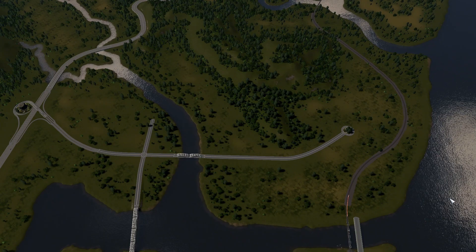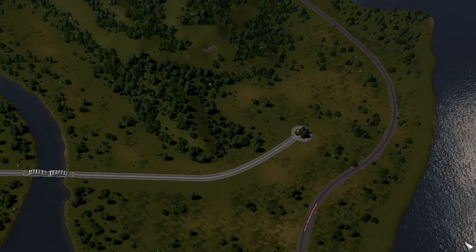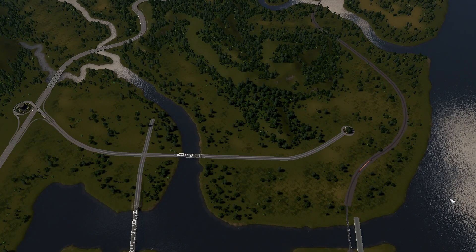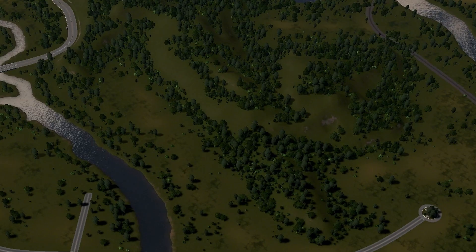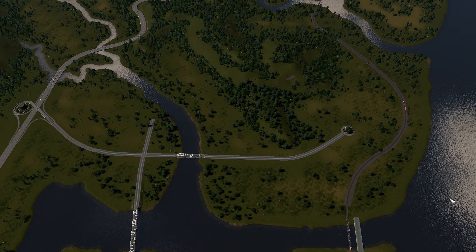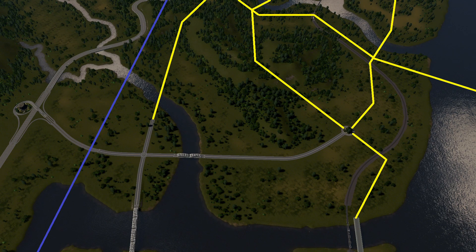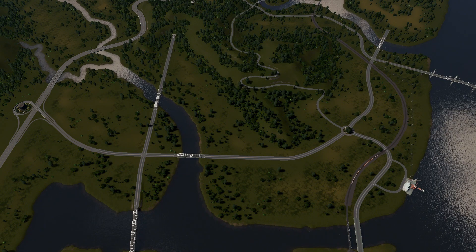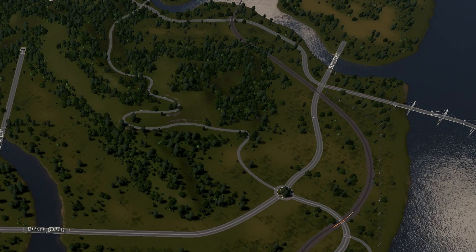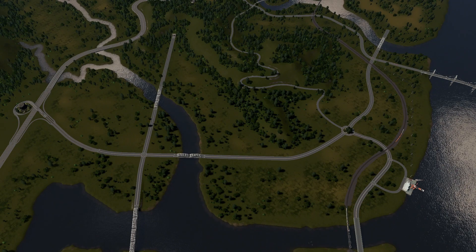This method encourages you to change things up with each new section, and may inspire you to go back to older sections to change those. It's also a good way to plan out areas that have steep elevation changes, such as this area here. I need to carefully plan out roads when climbing the large hill. I'm also thinking this would be a great opportunity for a cargo harbor. Since this is a major waterway, the bridge crossing this area needs to be tall enough to allow large ships to pass underneath.